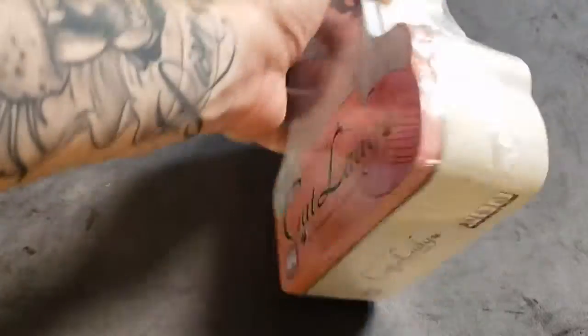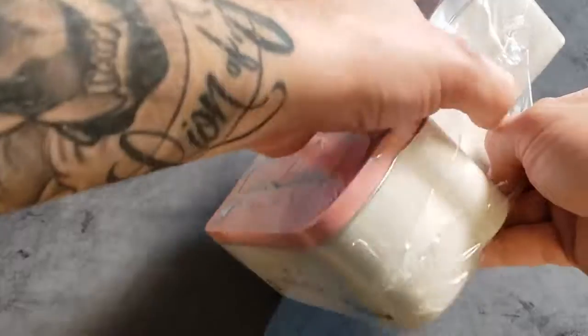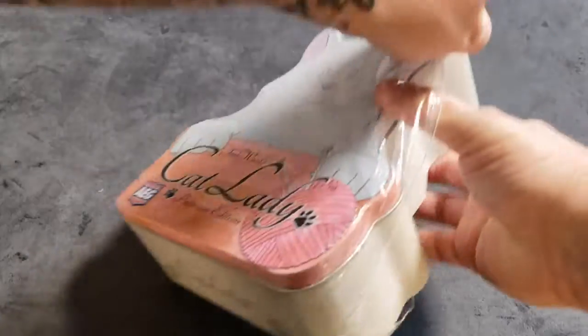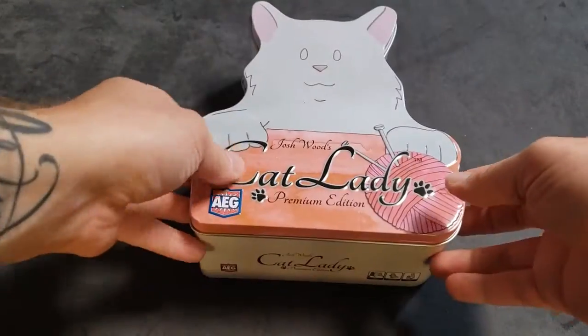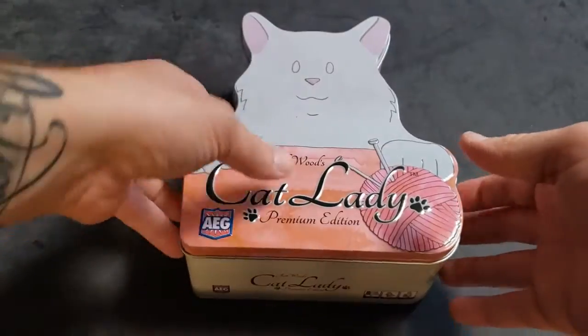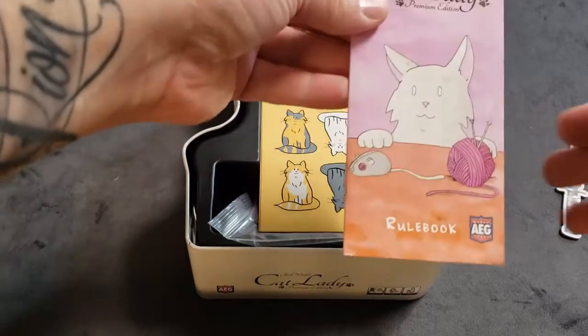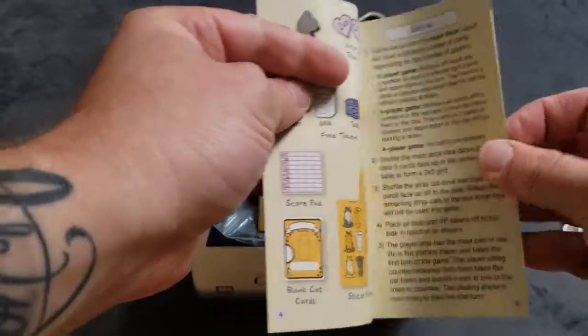Alright, let's tear into Cat Lady — the game, Cat Lady, not like a cat lady. Oh, uh oh. Careful with that. Well, no box part there. Premium Edition Rulebook. Alright. That's a tiny little rulebook there, size-wise.